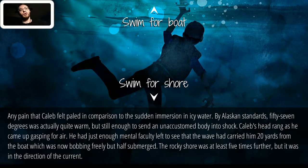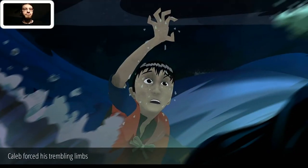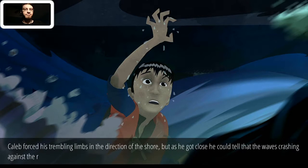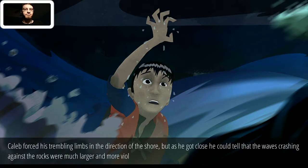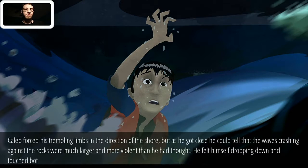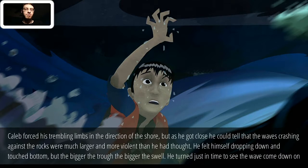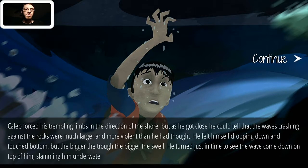Caleb forced his trembling limbs in the direction of the shore, but as he got close he could tell the waves crashing against the rocks were much larger and more violent than he thought. He felt himself drop down and touch bottom, but the bigger the trough, the bigger the swell. He turned just in time to see the wave come down on top of him, slamming him underwater, and everything went black. Oh, not good. Not good at all. I made a bad decision here.